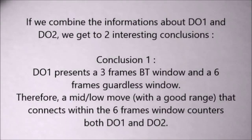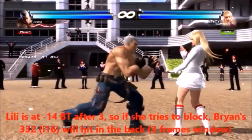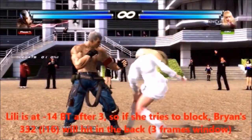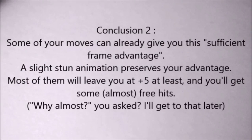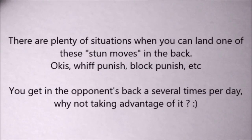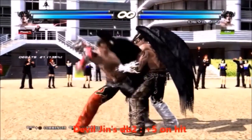Now that we know this, we can deduce 2 more interesting pieces of information. If you have a sufficient frame advantage, any fast mid is guaranteed against the opponent's defense options 1 and 2. And secondly, you don't need to wait for an epic mistake, because your character already has got some moves that'll give you plenty of advantage. Let's look at some examples.